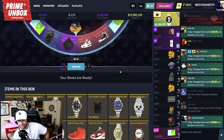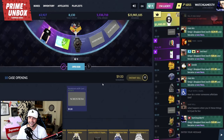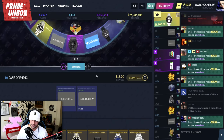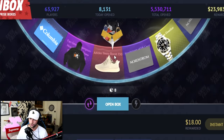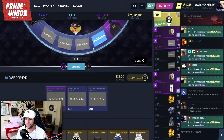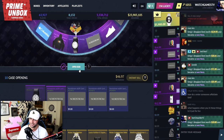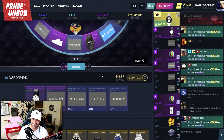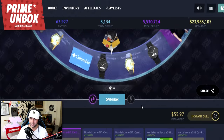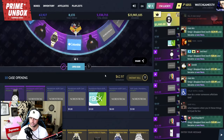Wheel Decide sends us to the Hypebeast case next — I decide how many to open, but Wheel Decide decides which case. Opening 10. Oh my god, that would have been great! I've gotten the same thing four times in a row. The watch is better than all of them honestly, but it's not happening — Nordstrom result, that's a bad one.